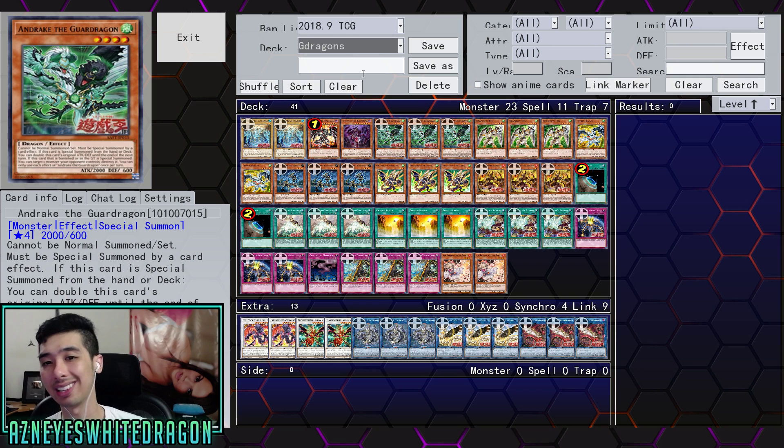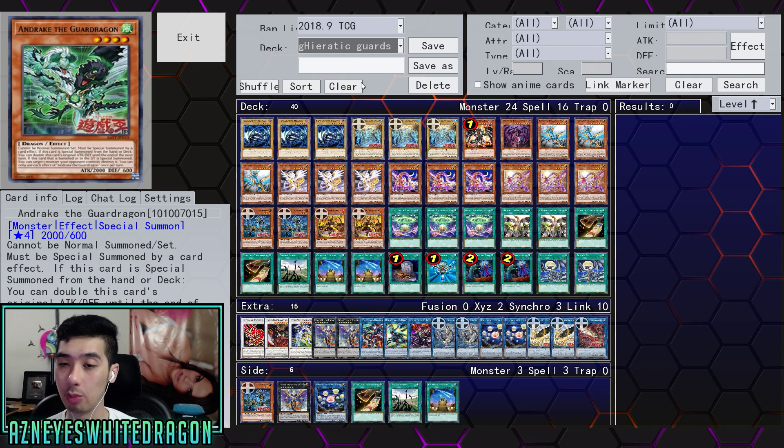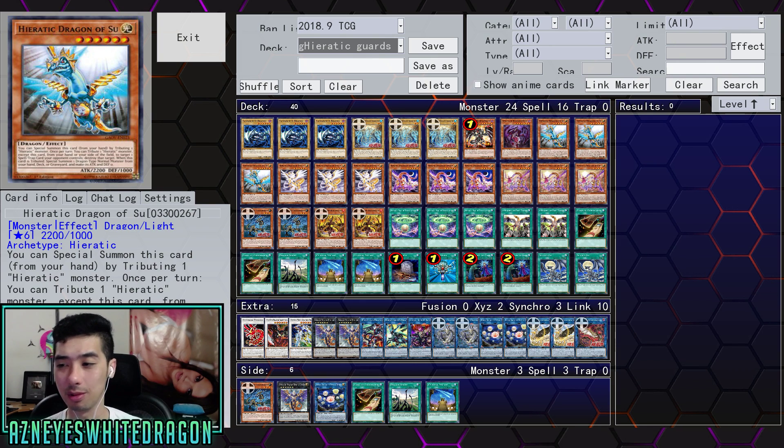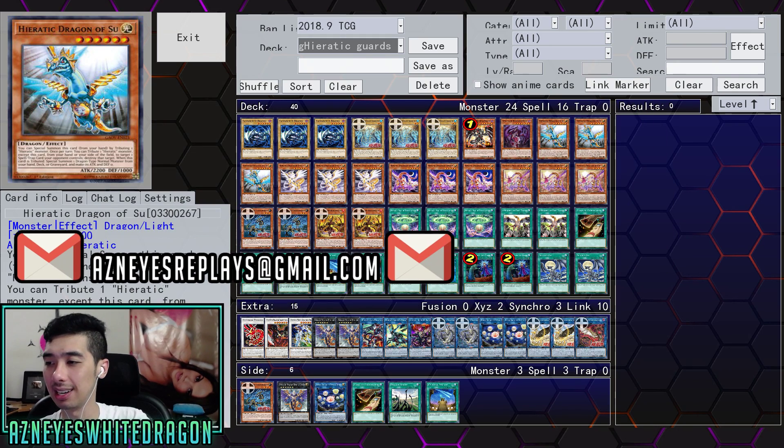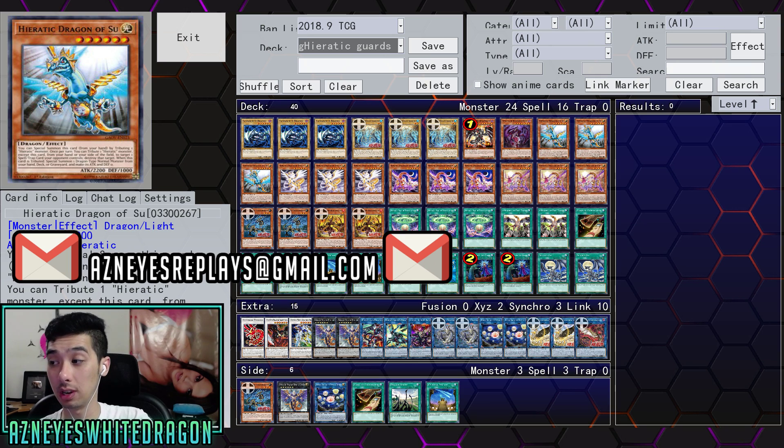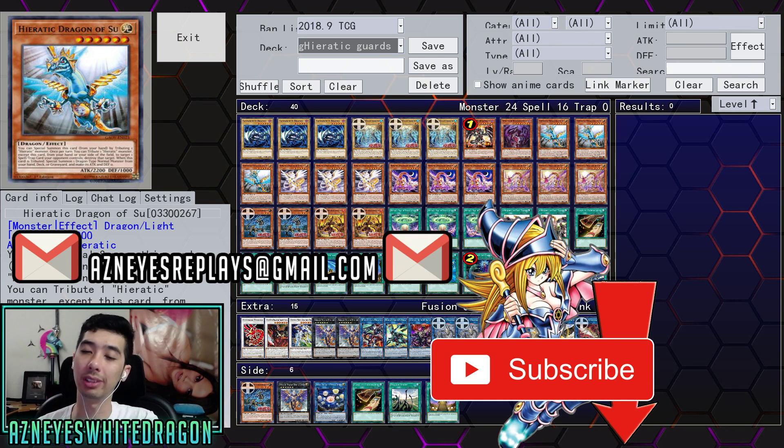I hope you guys enjoyed seeing some of the Guard Dragons. Let me know your thoughts down below in the comments — do you think this archetype is good or bad? I'd love to see other builds, especially a pure variant that's actually viable. If you guys have any pure variants or combos, feel free to send in a replay to AsianHouseReplays at gmail.com. Shoutout to you guys for sending in those plays. Drop a like on the video, make sure you're subscribed so you don't miss out on the new Yu-Gi-Oh! archetypes and gameplay. Thanks for watching, peace out!